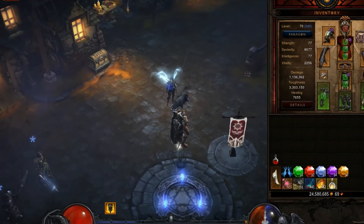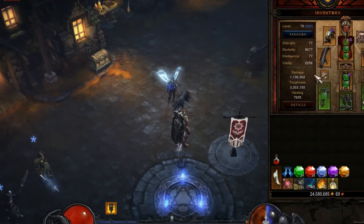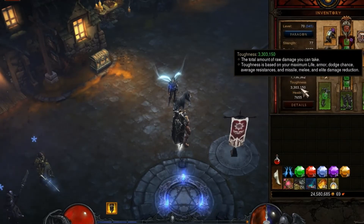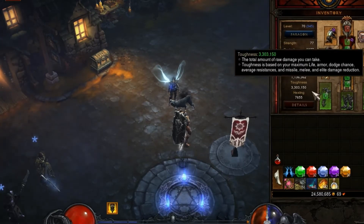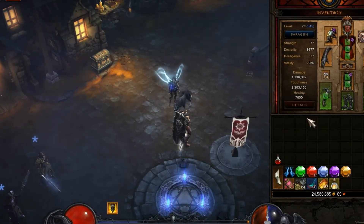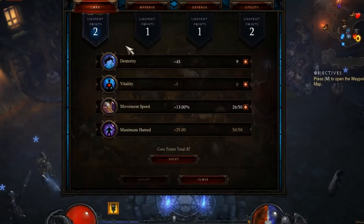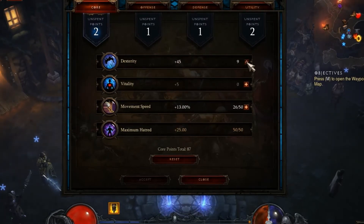Let's go into my gear. Nowhere near final gear yet, but you can see based on about a little over a million damage. My Vitality is absolutely horrible, and my Toughness is absolutely horrible as well. But you don't really get hit too much in this build. You're mostly kiting around and killing things quickly. My Paragon points here are just Movement Speed, Maximum Hatred, and then into Dexterity.